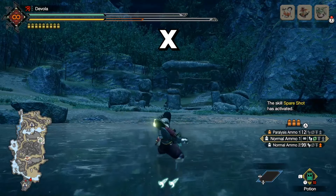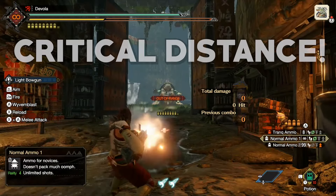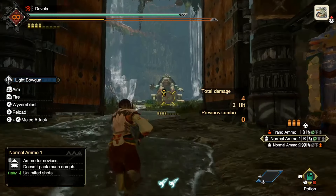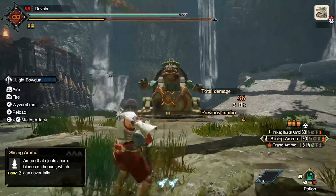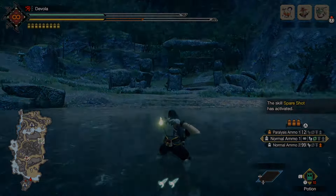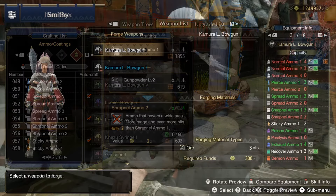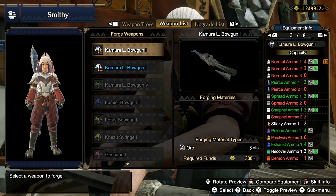To reload, you can either press X or empty your clip and continue to press ZR. The concept of critical distance basically means you are within the zone that does maximum damage. When the reticle is bright orange, you are within critical distance. This varies across different ammo types, which I will elaborate on in the ammo type section. Special ammo types are mapped to the A button. You can do a melee attack with X plus A. Ammo can mostly be purchased from the merchant, but it can also be crafted. Each bowgun utilises a unique set of ammo. Keep this in mind when purchasing a new weapon and preparing for your hunts.